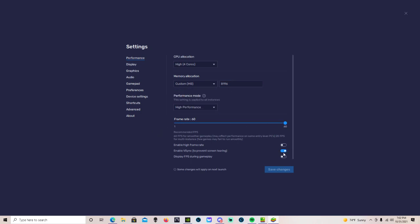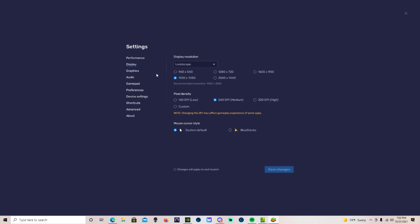Keep it at the standard frame rates. Enable VSync to help prevent screen tearing — I have noticed there's a bit of screen tearing going on. I'm using 1920 by 1080 resolution. For DPI, I've seen people use 160 DPI low, but I'm using 240 DPI, the medium setting, and not having a problem.